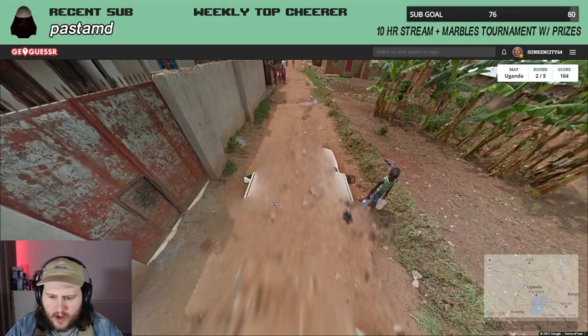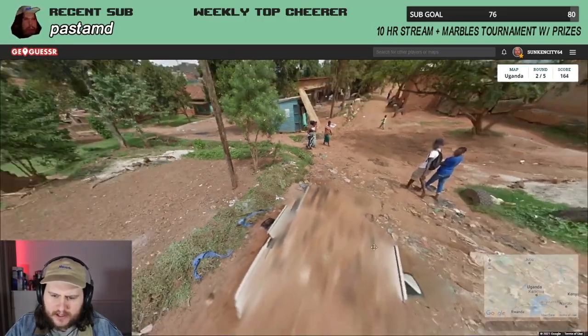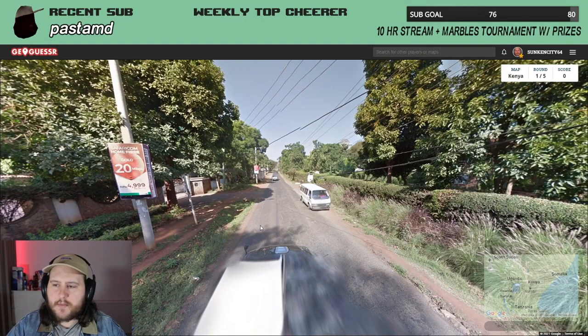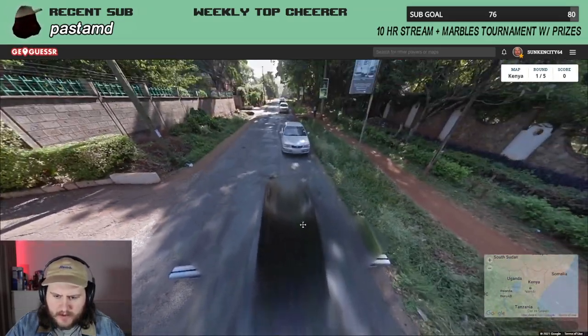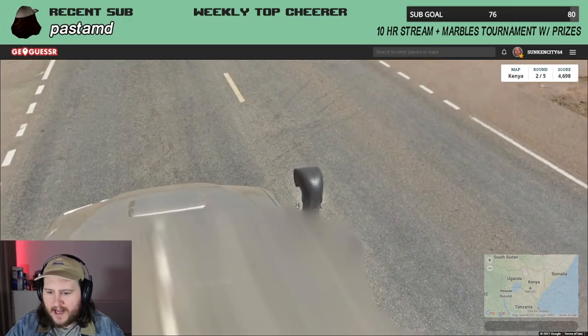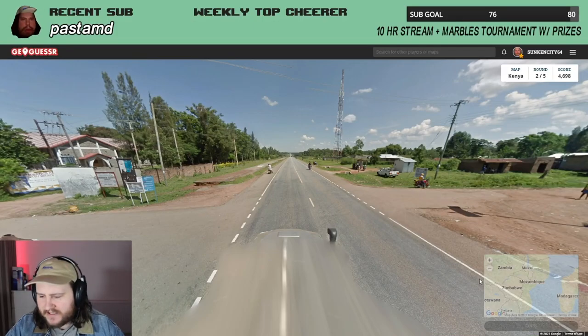Moving on to Uganda — this time you've got a sort of white truck, no bars on it, just a white-looking truck. Next up is Kenya, and you've got two different types of cars to consider here: you've got the black one with bars, and then another car with bars — the silver one — with the classic big snorkel on it.